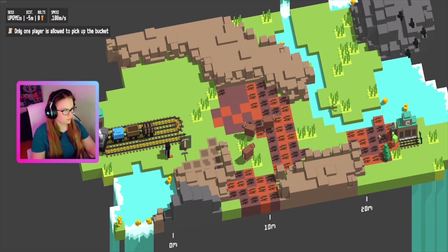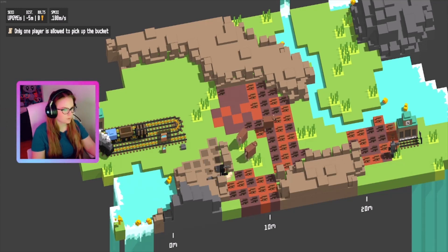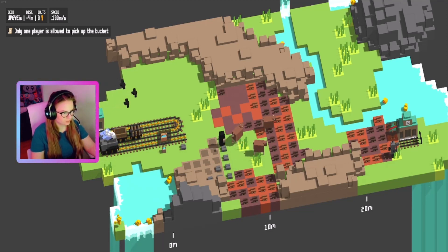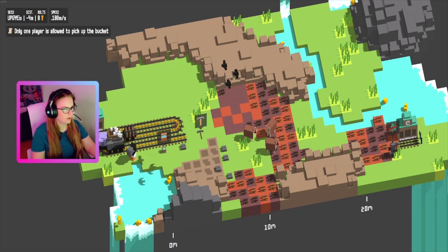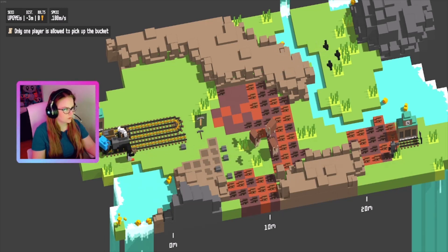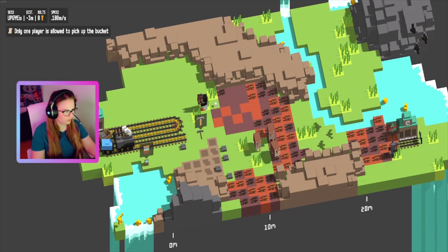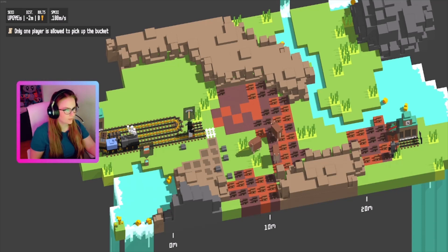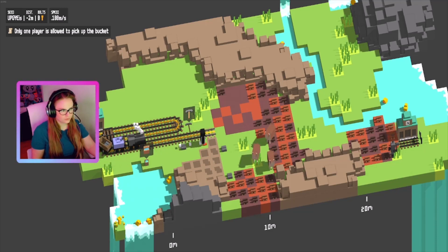The train station is in the bottom right, over by where the robot is right now, so we have to get our train to the train station. As you can see there's a lot of open space in this mode. As you get to harder difficulties, there might be only one path that your train can go down, and if you don't see that path right away at the start, you're not gonna pass the level because the game isn't that forgiving at higher levels of play.